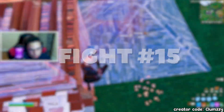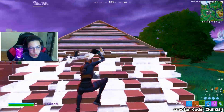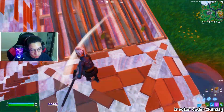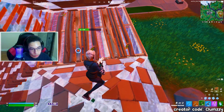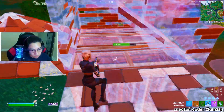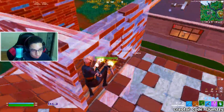Every time someone is boxed up in one single box, push them — you have so much more control and space. Every time you go to challenge someone's roof, they will usually let you take the cone for one reason only: so they can edit the floor and try to hit you. This is very predictable. So whenever you are pressuring a player's box from the top, be prepared to place a wall in front of you like I did here. This guy just kept doing the same thing over and over again and eventually I was able to punish him for it.